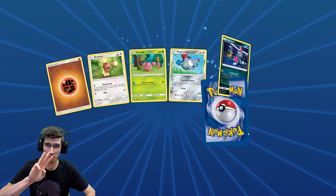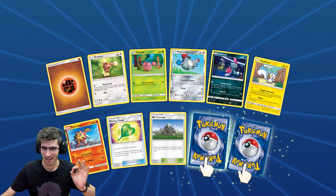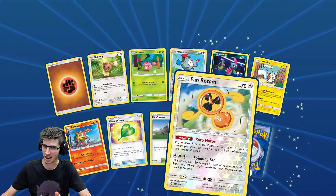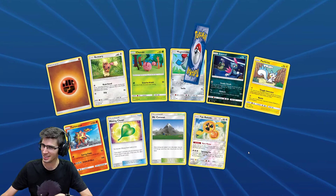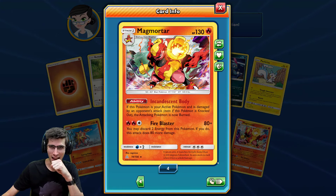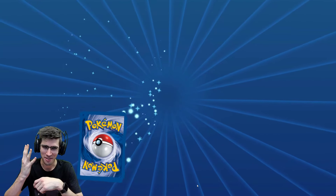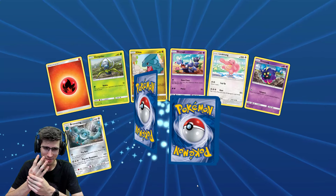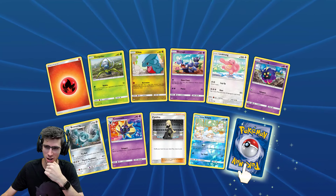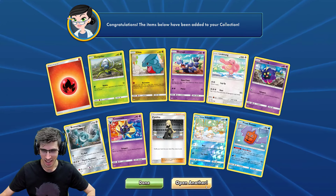I'm sure Glaceon probably wins just because of the Eevee fanbase, but who knows — there might be some Zeraora fans out there. Let's get on to the next pack — can we make it three? If we get a holo or better out of this next pack — incredible — or even a Prism. We got the Fan Rotom Reverse Holo Rare. And back to back to back with a Magmortar Holo — not too bad! Vulpix Reverse Holo and we couldn't make it four, but that's pretty solid.